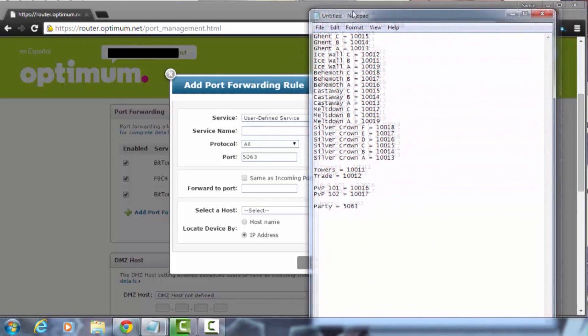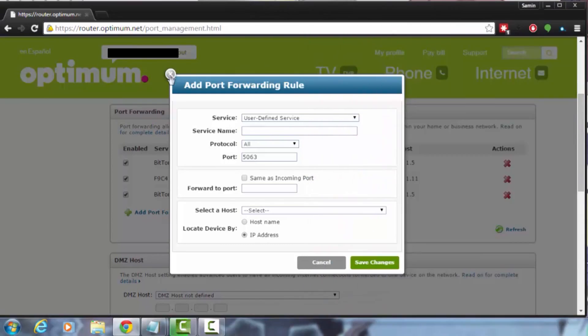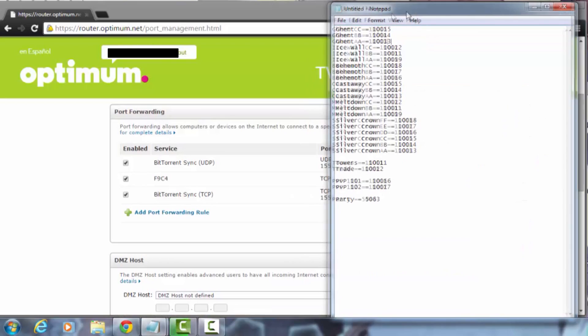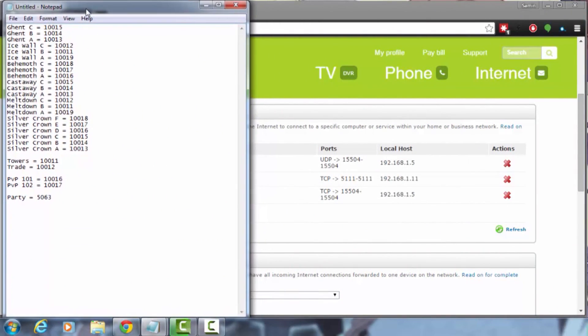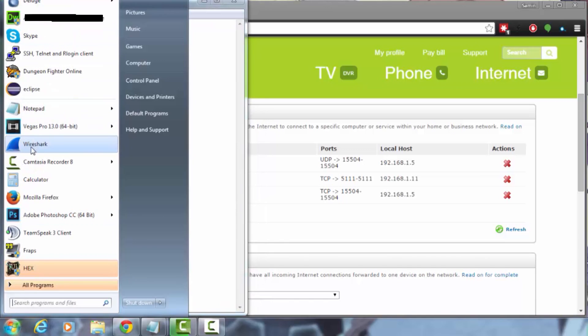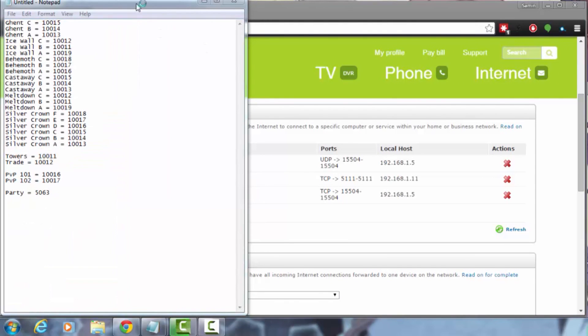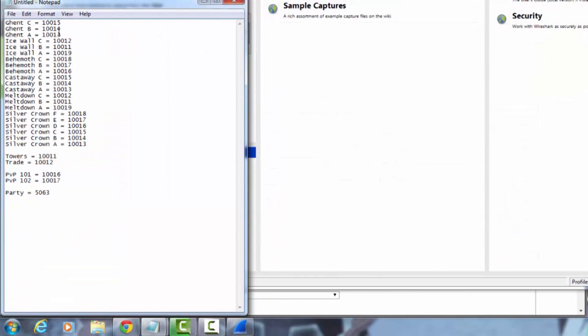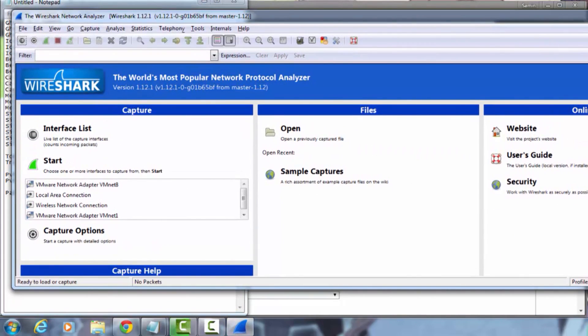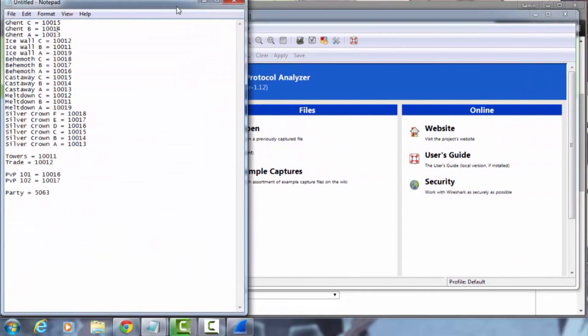Let me bring this screen up — this is what all the ports are. I discovered these using Wireshark, which is a tool you can use to sniff packets. I basically went into every single channel and figured out exactly what ports are needed for DFOG. It turns out there are a lot of repeat ports.